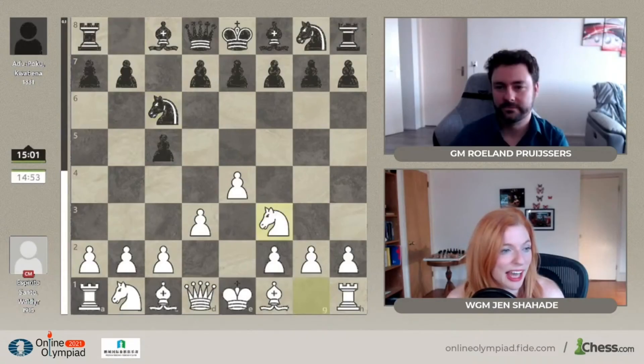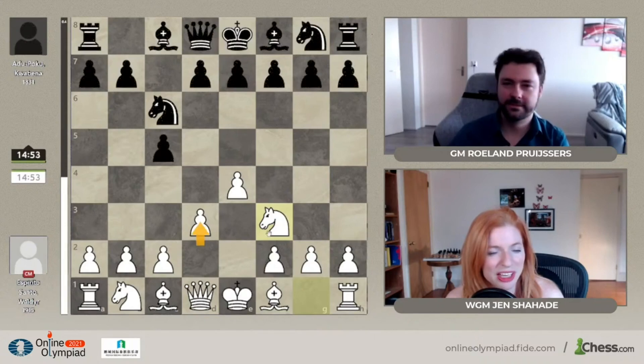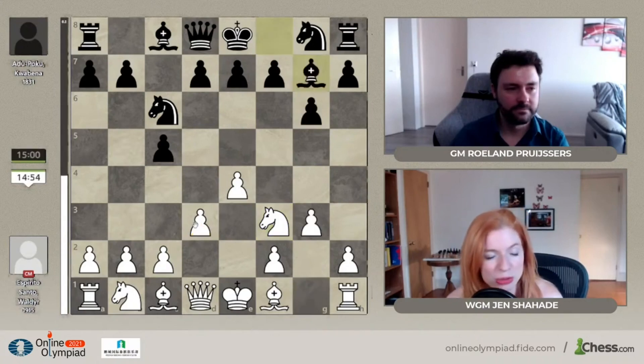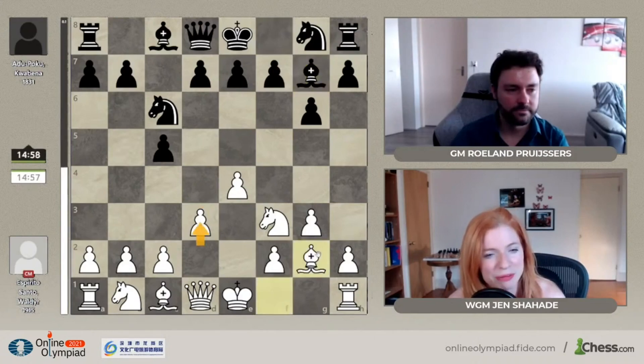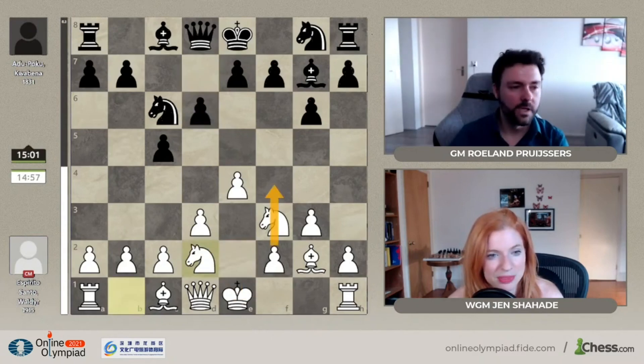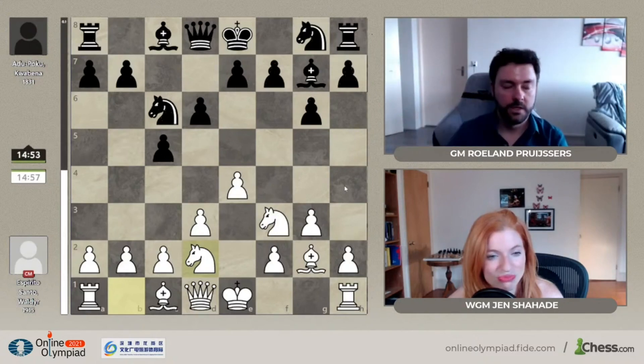Let's get into the action - what is this opening? It looks like a Sicilian. This is an odd combination of moves for white. If you don't want to play the main line of the Sicilian, that's fine, there are so many good ways to play against it, but I'm not a big fan of this knight in front of the f-pawn. If you're going to play these closed systems, usually you want to get the pawn out with f4. This is actually called the King's Indian Attack variation against the Sicilian.